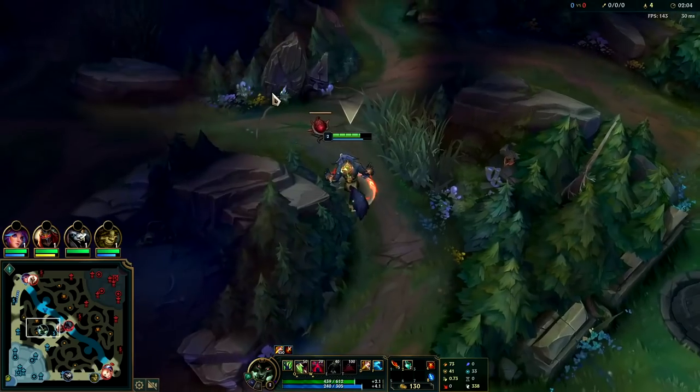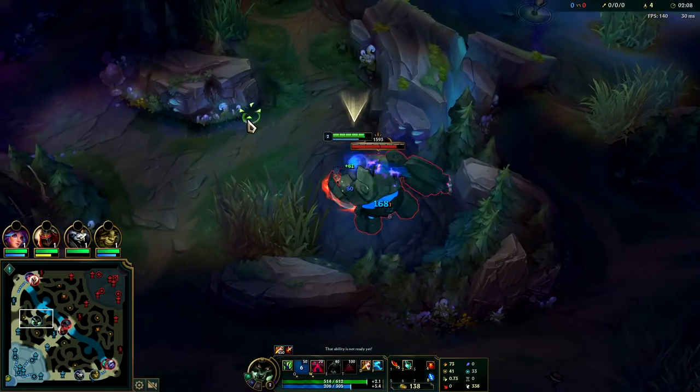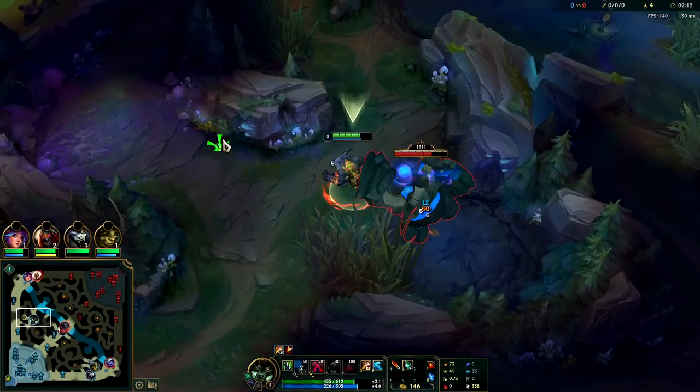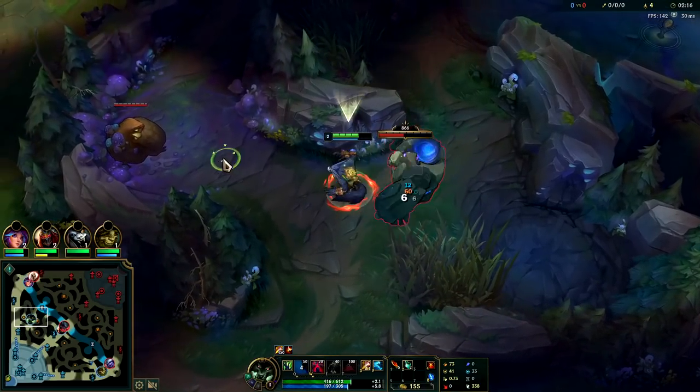We actually had an AFK on our team. Ivern can't actually leave — she can't hit monsters. Hecarim did an early gank bot side, he definitely shouldn't have done that. He only has blue buff right now, four CS, that means he's only done one camp. We'll all three-camp invade him.